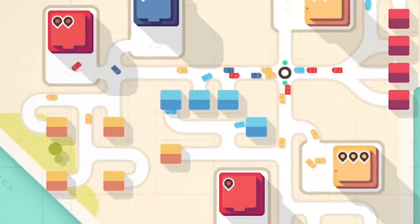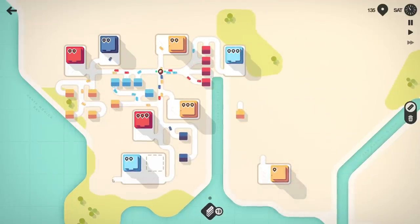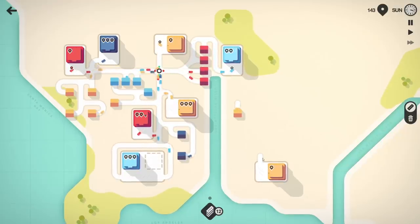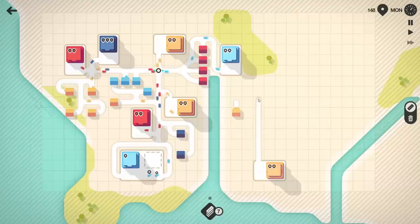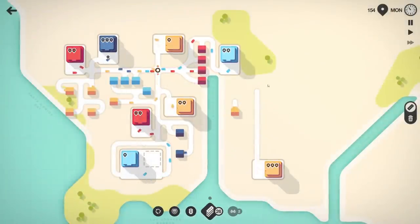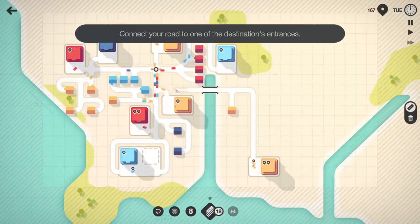We need to connect these two houses here, bring this road over, and maybe do a circle around the building. We have traffic down here — we're probably going to use our first bridge. Let's bring this road up and we have more upgrades — let's go with the roundabout. Then let's connect this and do a bridge across here.